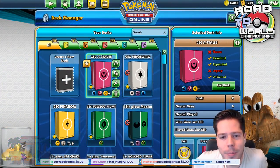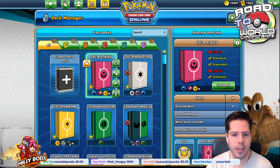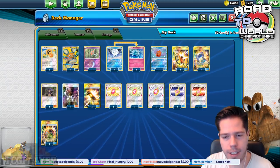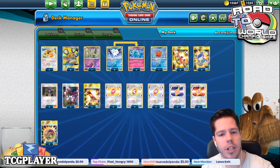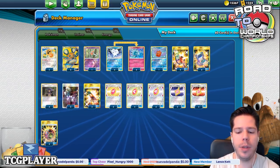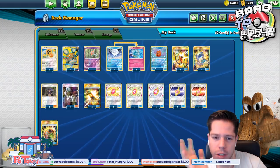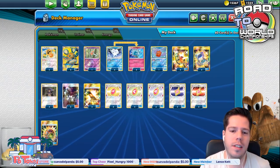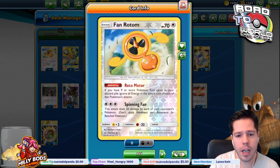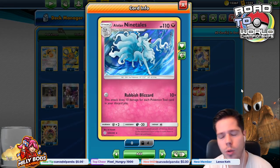Hello everyone and welcome back to a brand new day of Road to TCG Worlds 2020. Today we are going to be playing a No Energy Alolan Ninetales deck. Big credit to Tricky Jim who uploaded a video on this - I had a really fun time watching it. I figured it would be cool to feature it on my channel, but the original list is from there. I just made a couple of changes, literally only two - I took out two of the Vans/Rotoms.